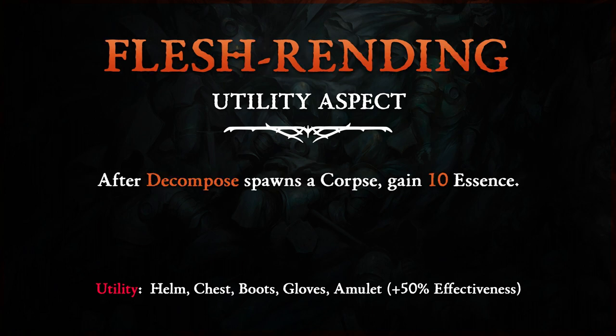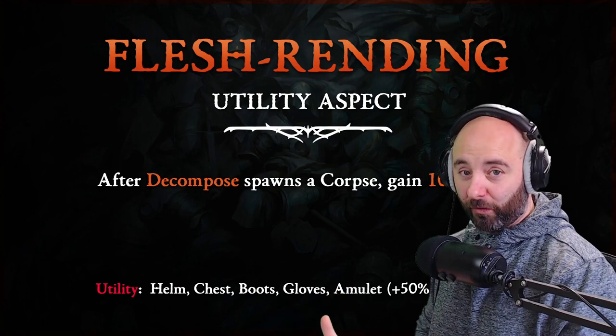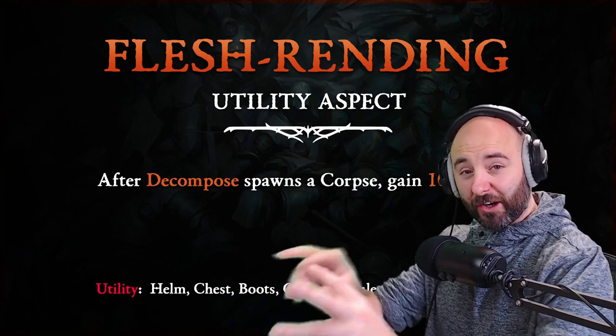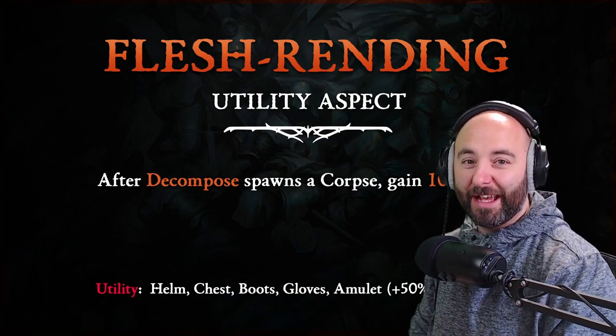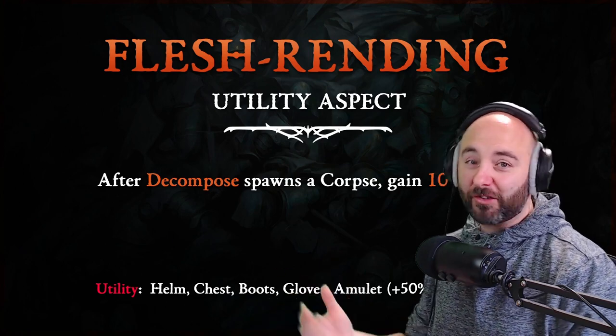Flesh Rendering Utility Legendary Aspect: After the Decompose skill spawns a corpse, gain 10 essence. Decompose is a Necromancer skill in Diablo 4 that does damage over time - it tears the flesh off of the target, thematically producing a corpse with all the flesh it tore off. When that happens, you gain 10 essence. Kind of nice.